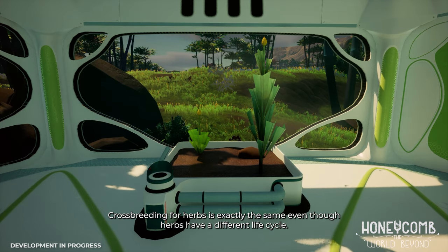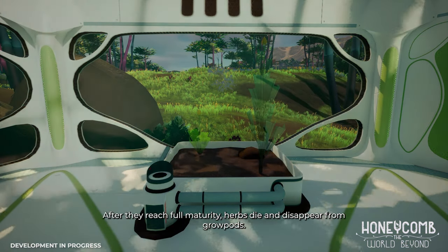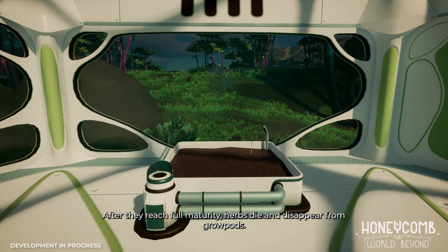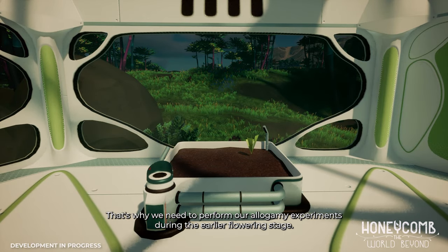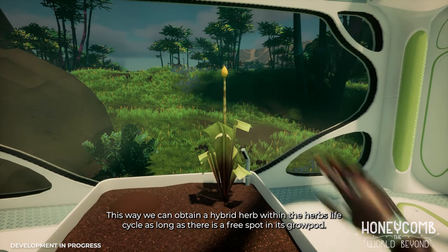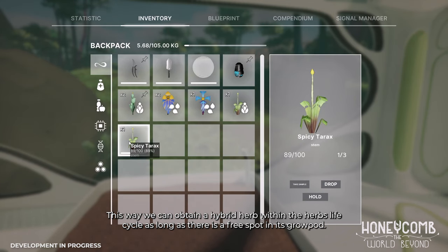Crossbreeding for herbs is exactly the same, even though herbs have a different life cycle. After they reach full maturity, herbs die and disappear from grow pods. That's why we need to perform our experiments during the earlier flowering stage. This way we can obtain a hybrid herb within the herb's life cycle, as long as there is a free spot in its grow pod.